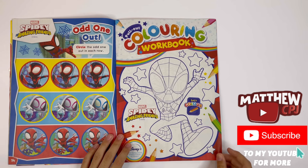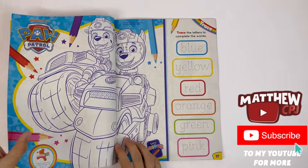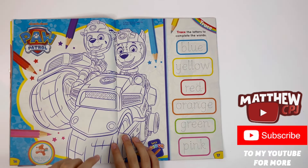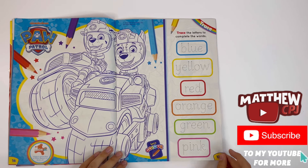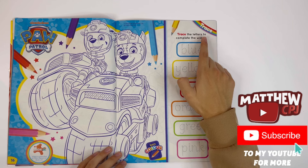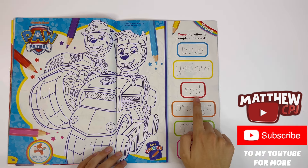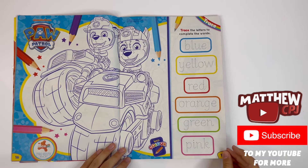Pull-out colouring workbook — you can colour Spider-Man. Paw Patrol — you can colour Marshall and Chase, writing in their super vehicles. Trace the letters to complete the words: blue, yellow, red, orange, green, and pink. They're all the colours of the Paw Patrol suits.